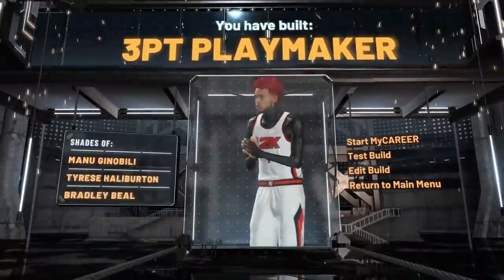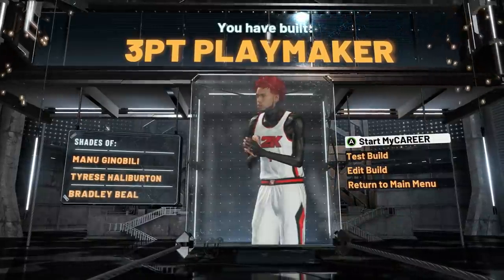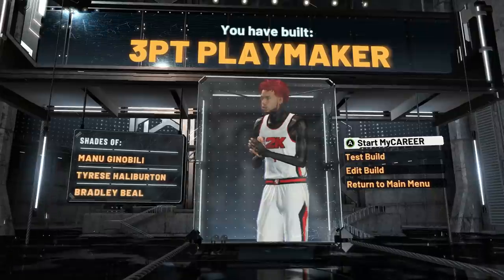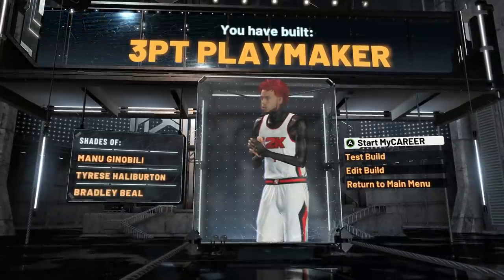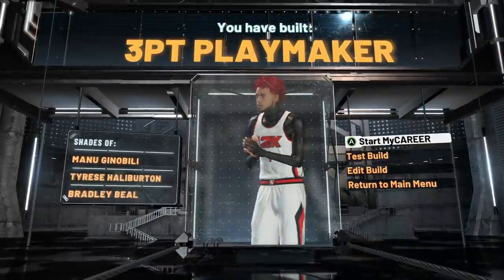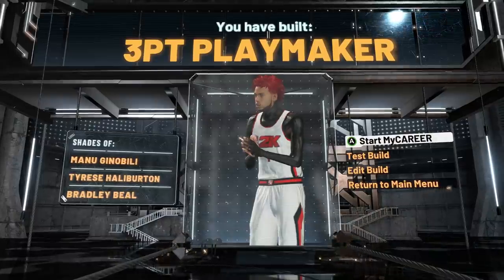We're going to go with Lock Takeover, and that is going to give us the Three-Point Playmaker build name. I don't know why this is called a Three-Point Playmaker, but that's what it's called. Yeah, this is the best build in the game, and if you're confused on why I think that — rewind and watch the gameplay because this build is ridiculous.